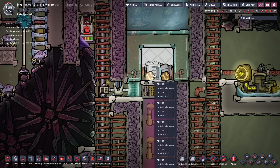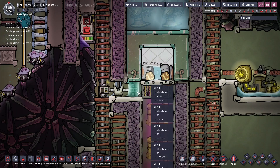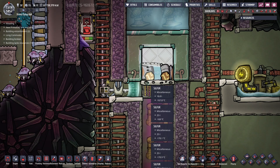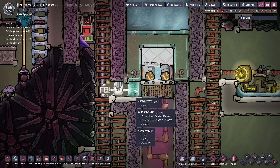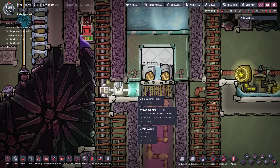The sulfur just pools up here and this is where I let it collect. Later on I thought we're going to need some of the sulfur, so I maneuvered a little bit of super coolant in here. But that's not really part of the Sour Gas boiler itself.